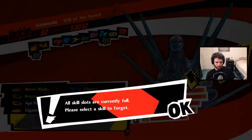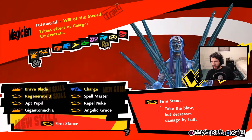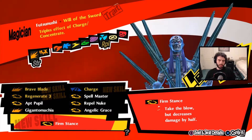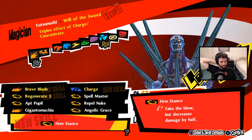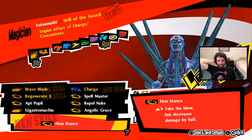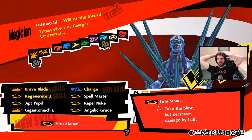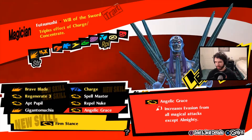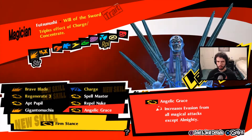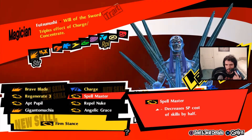Firm Stance — 'halve damage from all attacks but no evasion.' Is that good? I actually have no idea if this is good or not. We give her Angelic Grace to get out other Personas. Ryuji has it too so there are options. We also have Automataru on a few which is usually enough for most fights. Weirdly, Spellmaster is not that good on Futsunushi because we're not really using SP for anything on this persona.